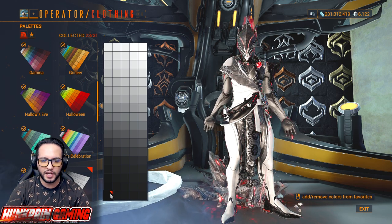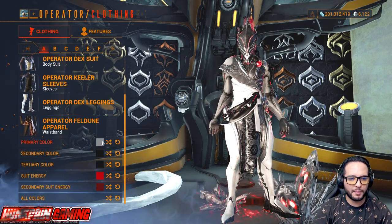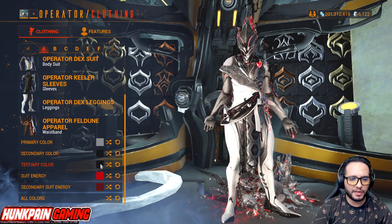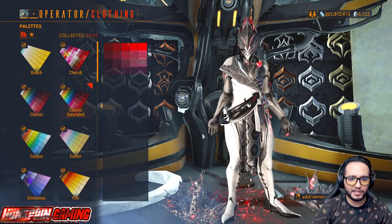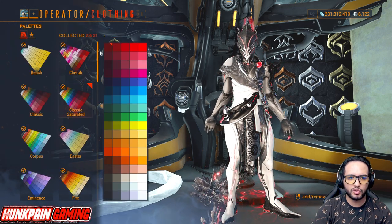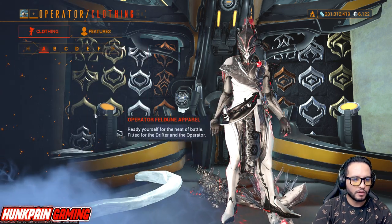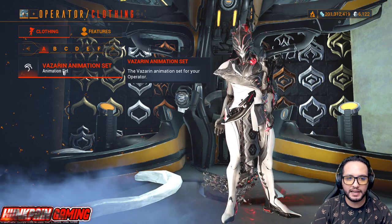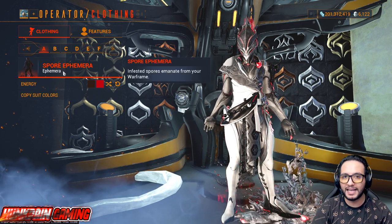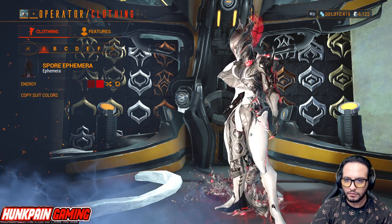Leaning color is going to be black from Smoke. Primary color is going to be this one from Smoke, secondary color from Smoke, tertiary color from Smoke. Suit energy is going to be this red from Classic Saturated. Secondary suit energy is going to be dark red from Classic Saturated. Animation set: Vazarin — but feel free to use any you like. Moving attachment: Spore Ephemera, available now from Nightwave. Copy the suit energy if you want — makes it really cool.